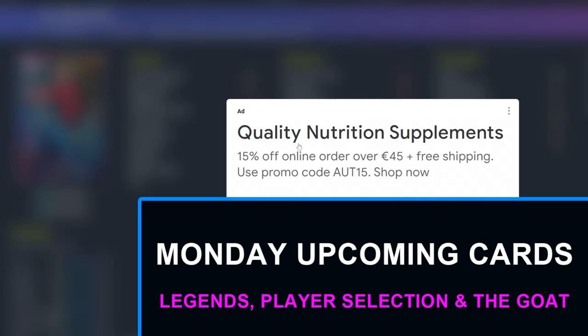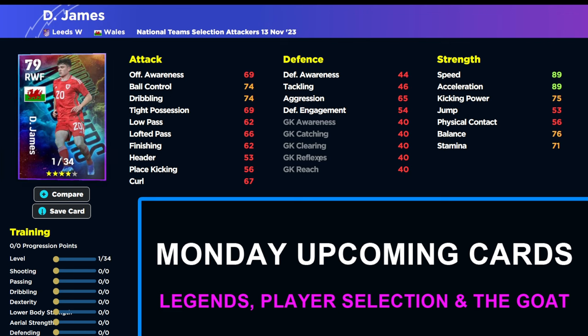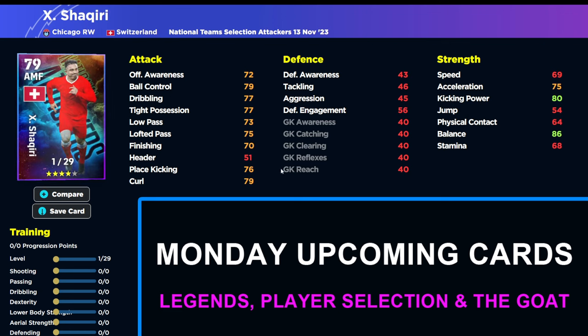We also have Sarlott, down as a center forward — he is not going to be that good lads, trust me. Physically he'll be fine but he's going to be overshadowed on Monday anyway. Then Dan James — everything I just said about Nanto applies to Dan James. Just blistering pace and speed; you're going to have him at 99 acceleration and speed with 10 or 8 into that with the manager boost. We also have Shaqiri as well — I know a few boys will be happy with that.